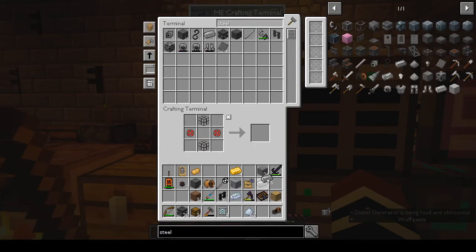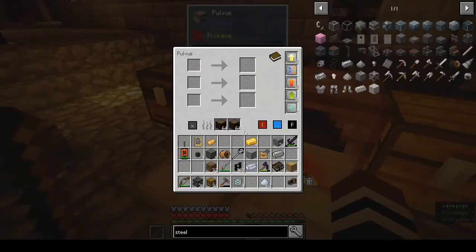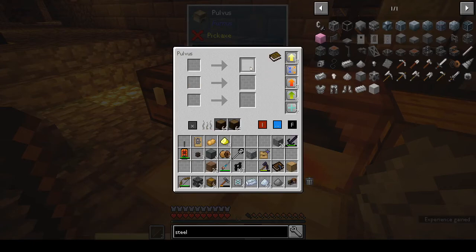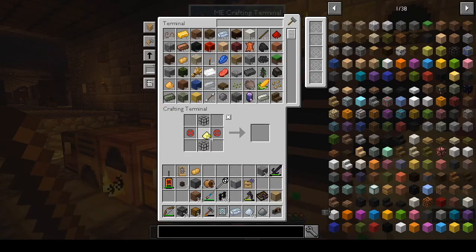We'll probably make more steel between episodes because we went through quite a lot. Four gold dust gives us the energy upgrade, and four steel gives us the muffling upgrade. We've run out of enriched alloy though.